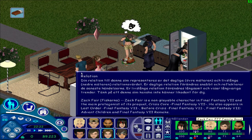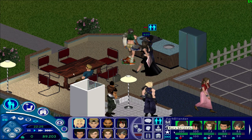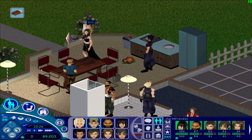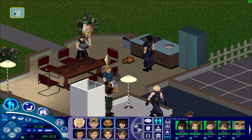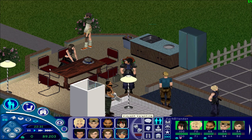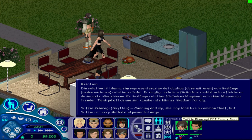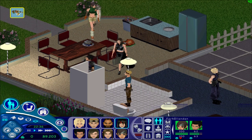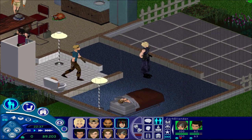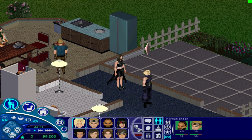Aerith — that's Cloud. So Tifa loves Cloud, Cloud loves Tifa. Barret doesn't have any love interest. Jaffi likes or loves Vincent Valentine, and Vincent likes or loves Jaffi. So it's possible to make their personalities very close to the lore by using Sim Enhancer.